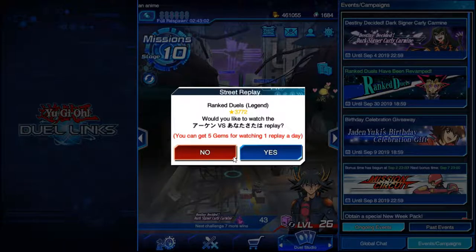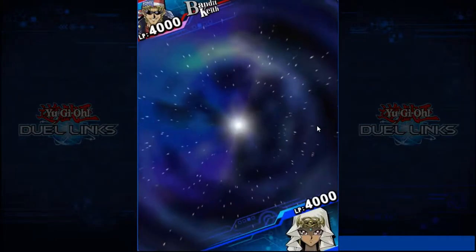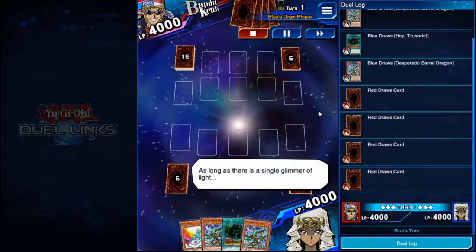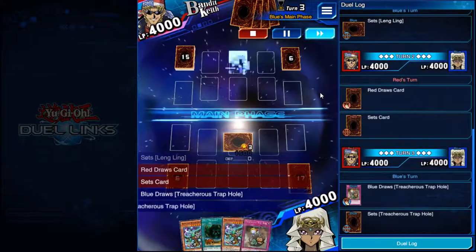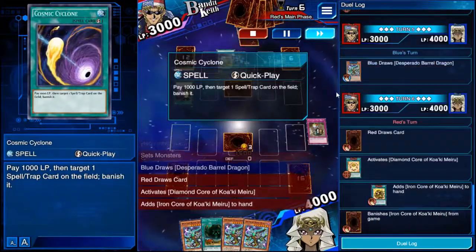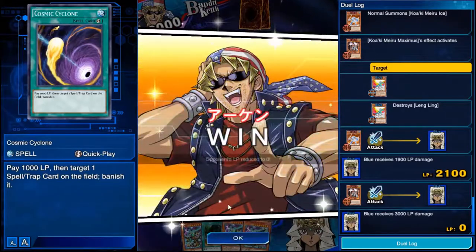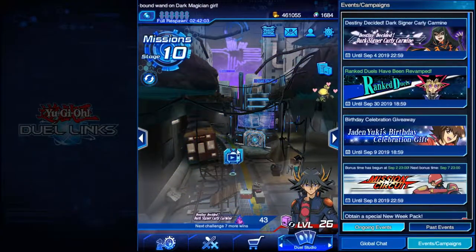Another thing you can do: you get 5 gems for watching a replay every day. This is also a good way to learn how to play the game — what kind of deck building you should be looking for, what cards are best with specific characters. Cosmic Cyclone is pretty good; it banishes something, which is honestly really good. I've already watched this one, so I didn't get the gems — but had I not watched a replay that day, I would have.